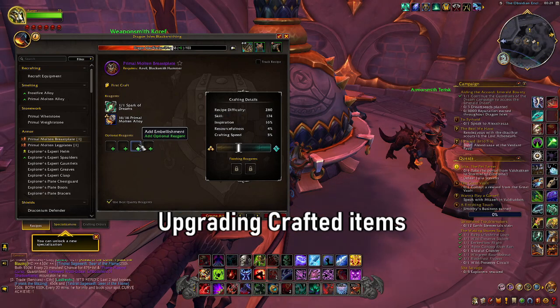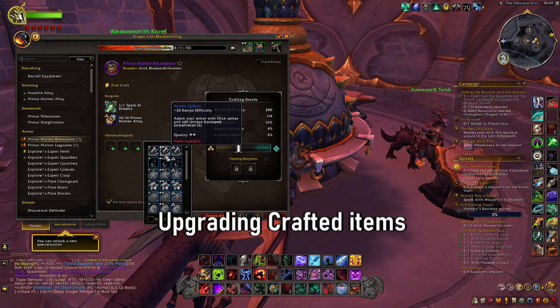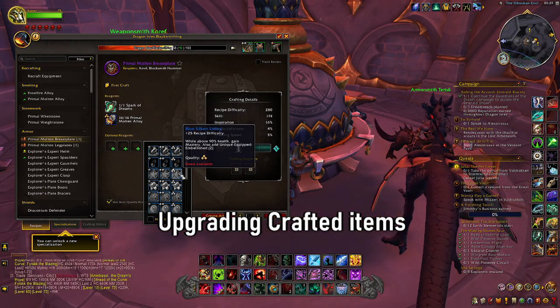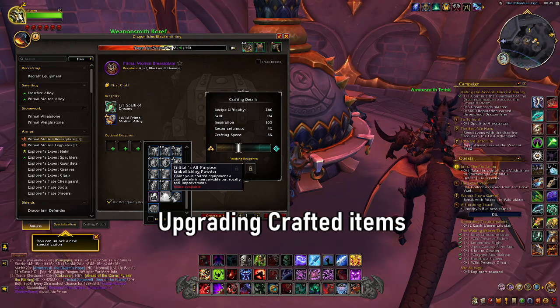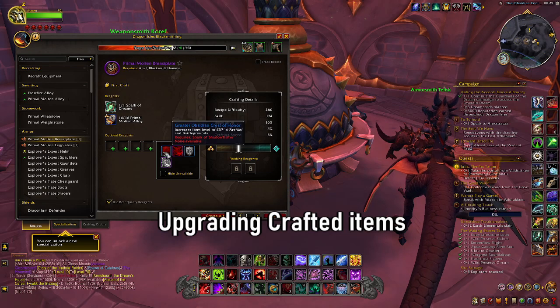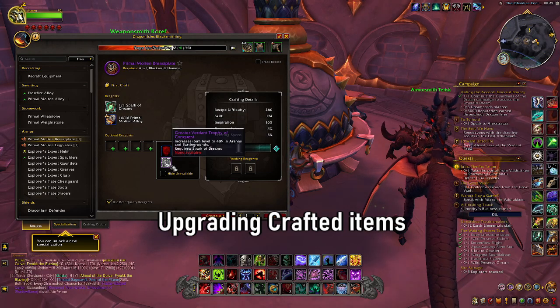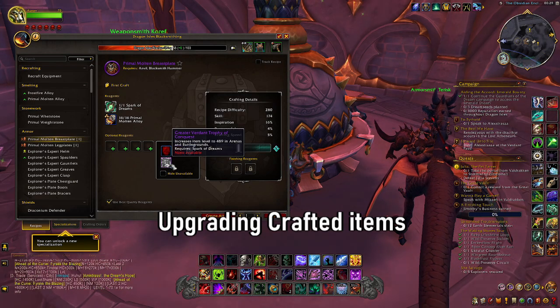There are four types of crests: two PvE crests, which can be crafted by other crafters who have enchanting skills, and also PvP crests. Remember you can add finishing reagents and embellishments as well, so it's important to decide and gather all of these before you attempt to upgrade the gear.